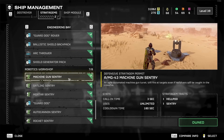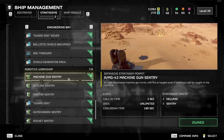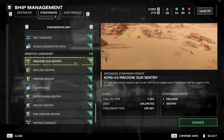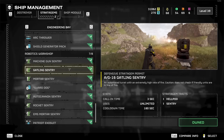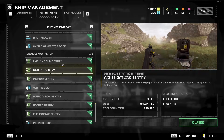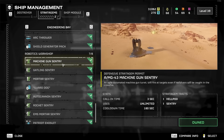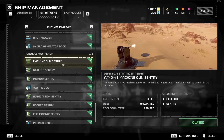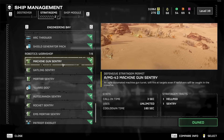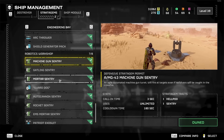Moving on to the Robotics Workshop: Machine Gun Sentry is so good early game and then just so bad late game. When you're low level and haven't unlocked many stratagems, this is really really good. The Gatling Sentry is the better version — ideally use that one instead. But the same problem applies: they kill all the weak enemies but do pretty much nothing against large enemies, and Chargers specifically will beeline straight for the sentry and blow it up the moment it exists. Good early, bad mid to late game.